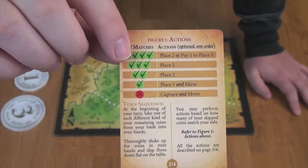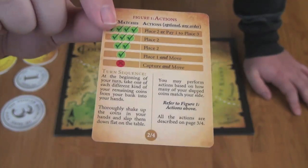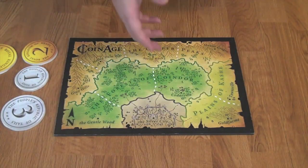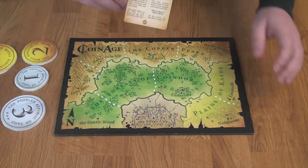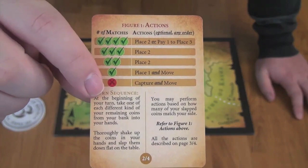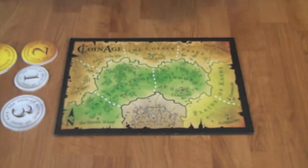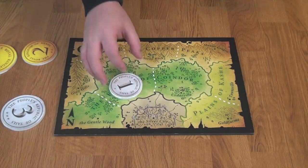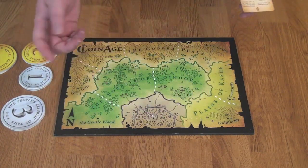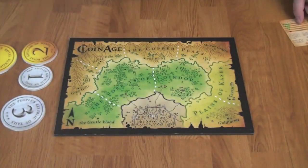If I had matched three, it's the same as matching two — place two coins and put the remaining one back in my supply. If I had only matched one, I would place that one coin and move any one stack to a different empty area. If I had matched none, which isn't really an option on the first turn, I'd have to re-throw the coins; but on a future turn with no matches I'd be able to capture and then move one stack of coins.